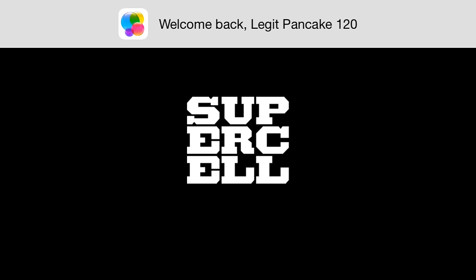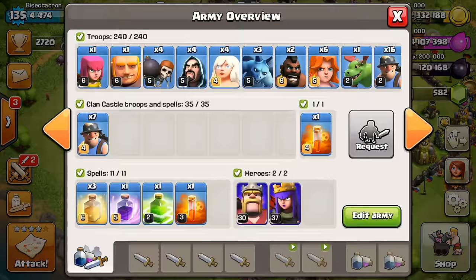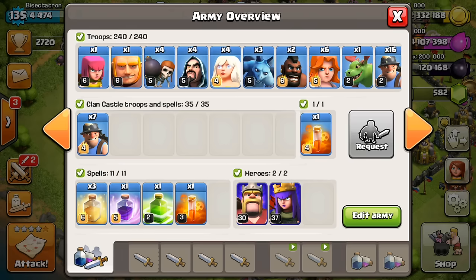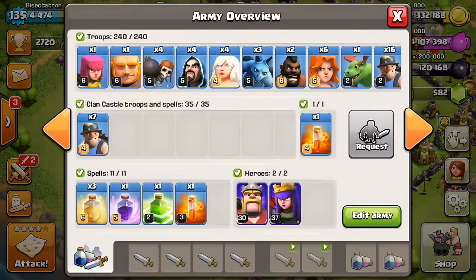Let's go into Clash right now and make sure I have all my troops. Jump, rage, poisons, the heals, heroes — got all that, miners and stuff. Looks pretty good. I have some minions just for the top of the base to clear out trash and help my miners stay inside the base. Everything else looks just awesome.